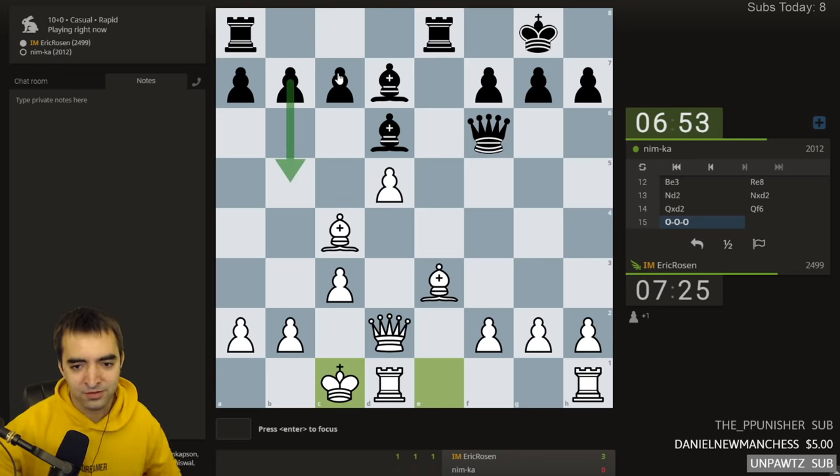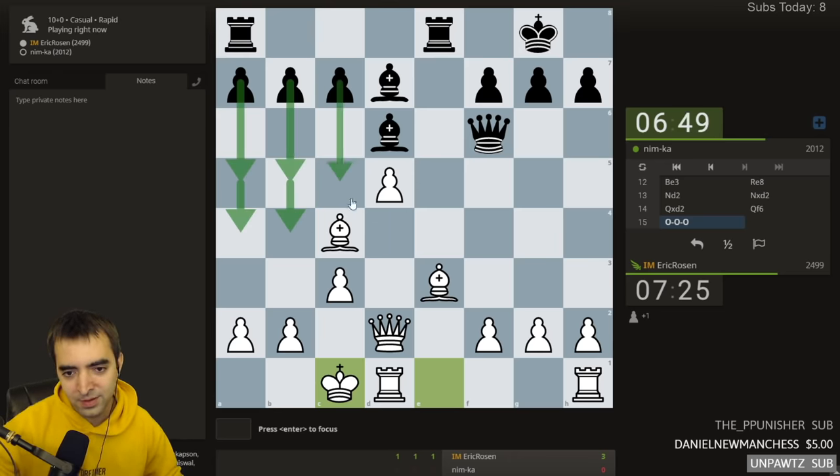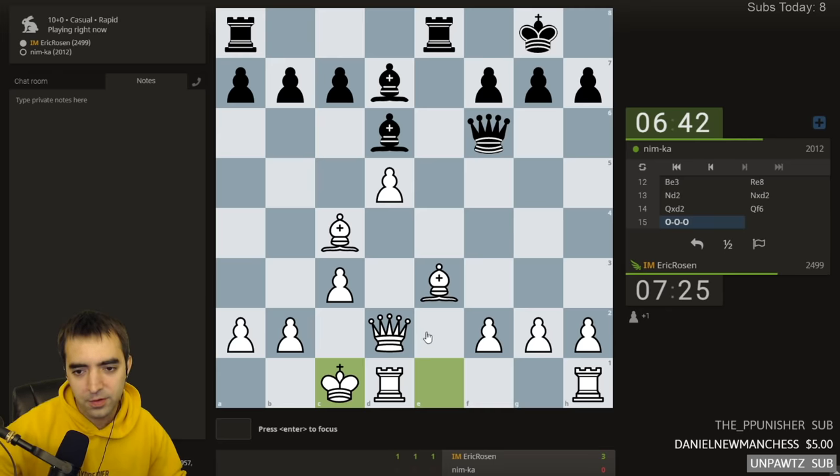It's very possible black will start storming in various ways with the pawns. Another move to consider is queen d4, just going for a queen trade - trading queens would simplify a lot of things.